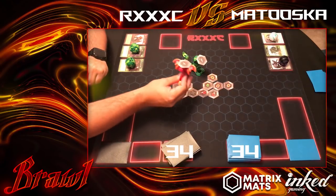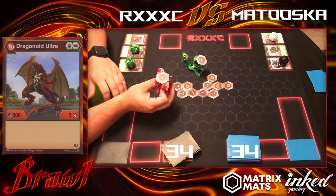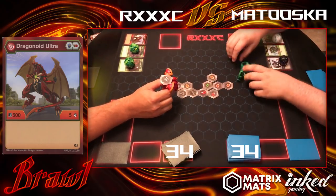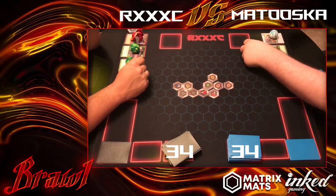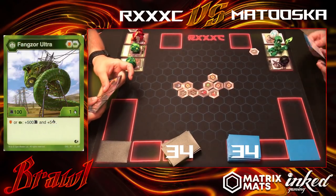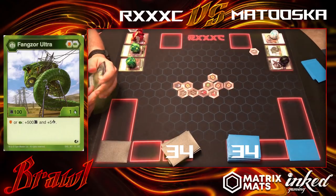Picked it up. Oh my god. Hey, that's my core — this core's not supposed to be out here. Switch it for the 152. I don't want this trap. Nothing to see here — that didn't happen. I am at 650. That is my patented minus three — I am at 900. Fangzor Ultra says on shield or green fist, plus 500B and plus five damage.